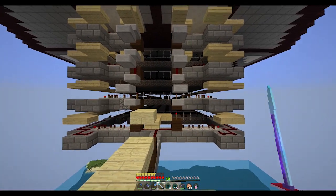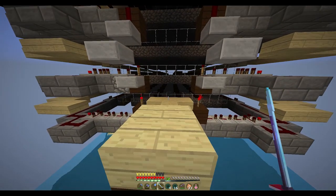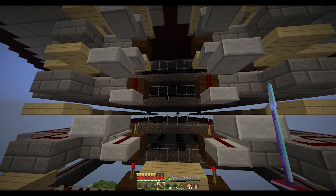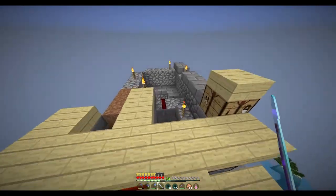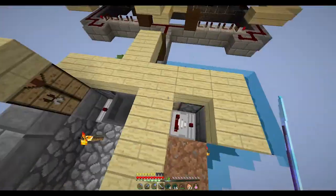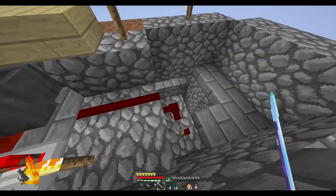La granja consta de 4 suelos. Los 4 suelos están hechos con cobblestone, como podéis ver, es un bloque entero. Pasan los bichos, pero en su momento debería haberlo hecho con slab, ya que pasan mucho mejor. Lo que pasa es que yo era tonto e inocente. Ahora lo que tengo que hacer es limpiar un poco esta zona, iluminar estos suelos para que no me spawnen más cosas.